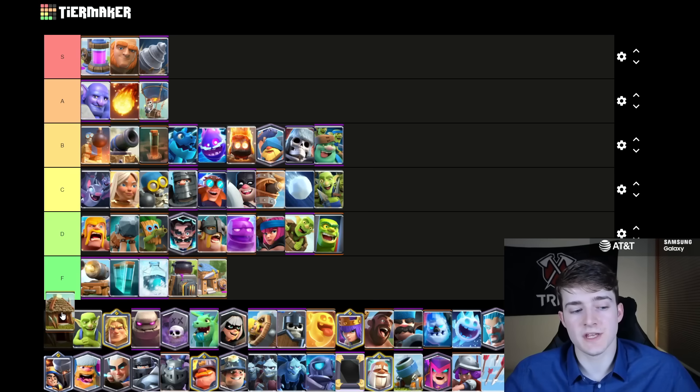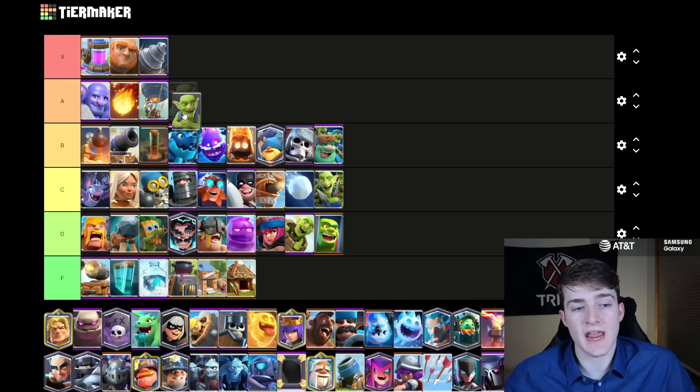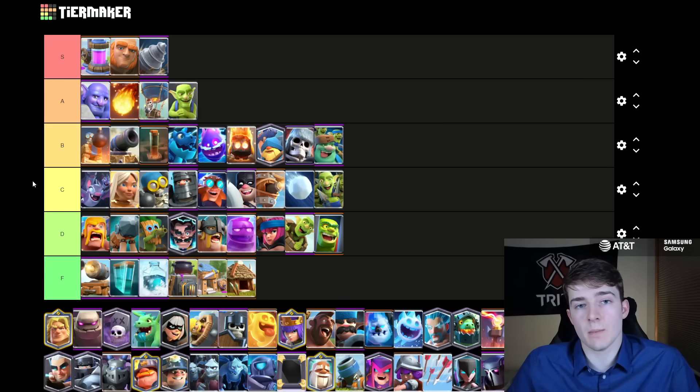No surprises here — the Goblin Hut is going in F tier. In fact, it's even worse now that the Duchess is in the game because the Duchess pretty much fully counters the Goblin Hut on her own. The Goblins I'm actually going to put in A tier. The last few times I put them in S tier, but because it's a beatdown meta I notice there's been less people running them. With that being said, defensively they're still going to get a lot of value now that there's four Goblins, so I think they're an above average card without a doubt, but I can't justify putting them in S tier.